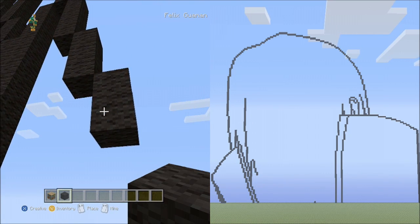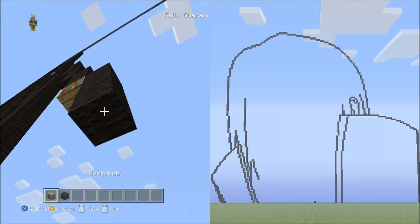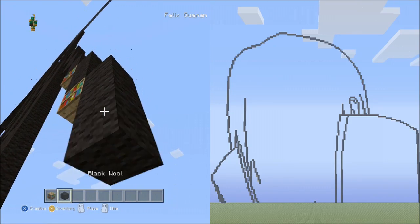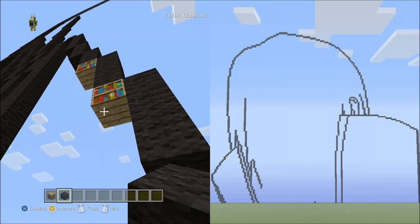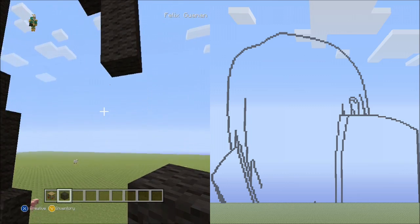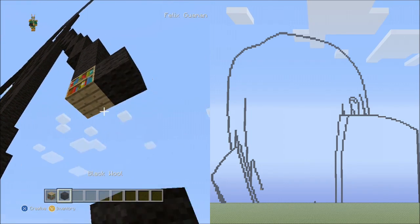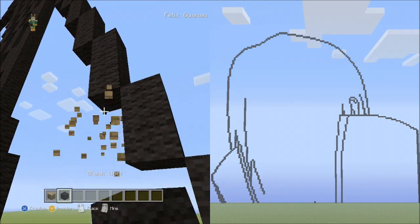Place 3 sets of 3s going down on the right, delete those. Place 2 sets of 2 going down on the right, delete those.